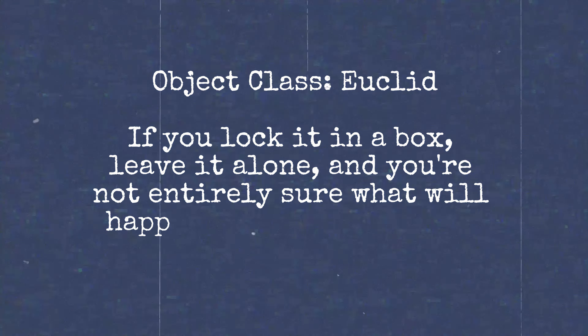Object class is Euclid. Based on the locked box test, a Euclid class anomaly is: if you lock it in a box, leave it alone, and you're not entirely sure what will happen, it's probably Euclid. These are reserved for things you have contained but don't really know what's going to happen, so it needs to be monitored. You can go back to our first video where we go through each of the object classes.